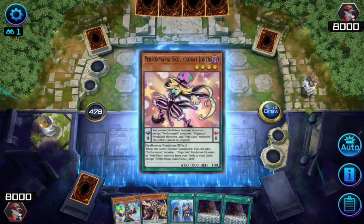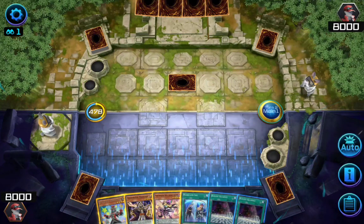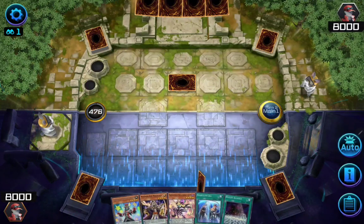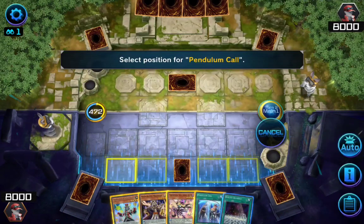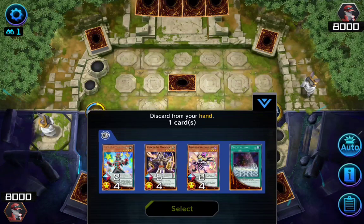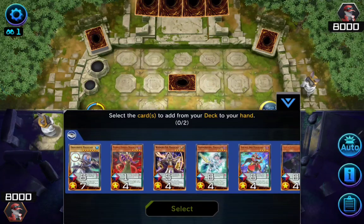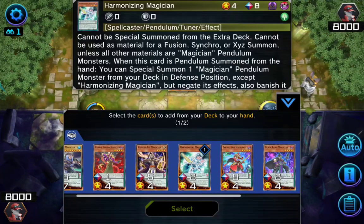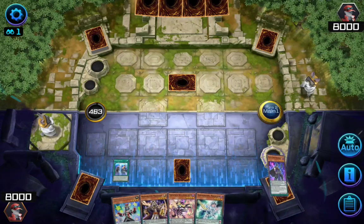Now it's our turn. It's time to draw and let's show some actions. First I'll activate Pendulum Call. By discarding one card from my hand, I'll be able to draw two more cards from my deck, so I choose my Dualist Alliance to discard. I choose my Harmonized Magician and my Black Fang Magician.